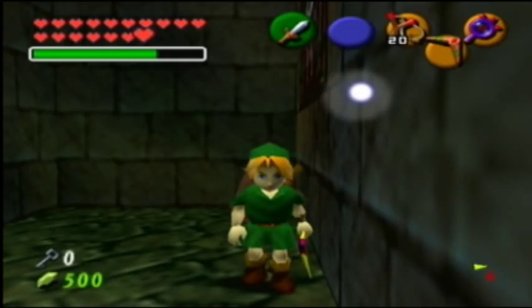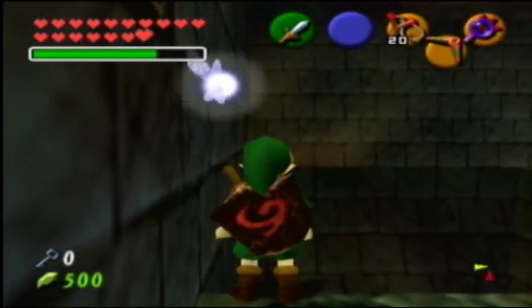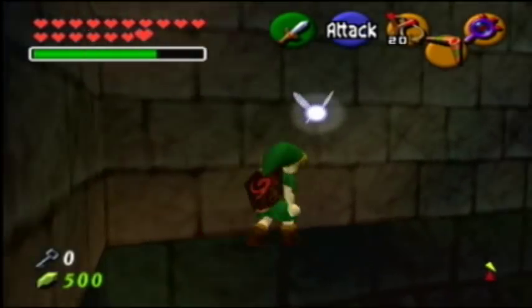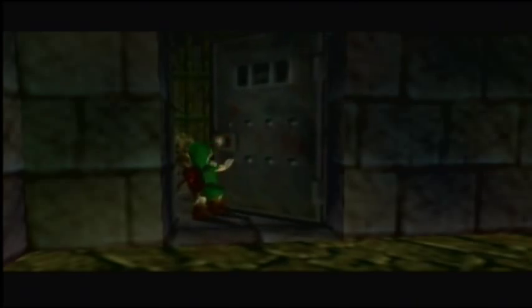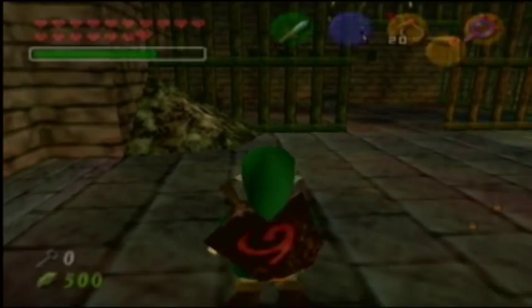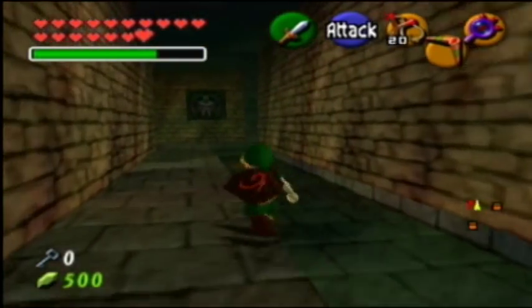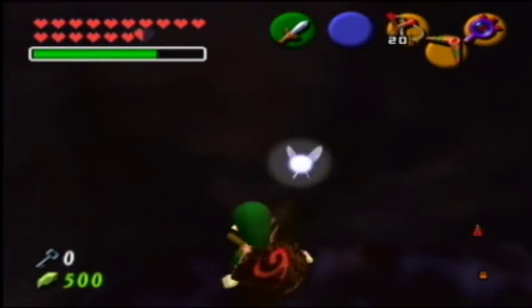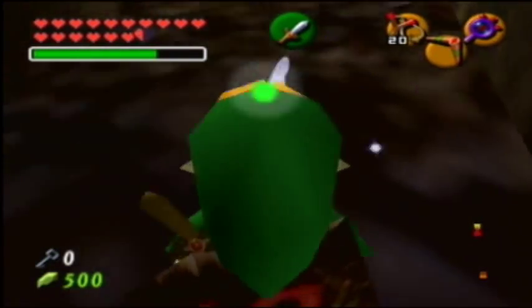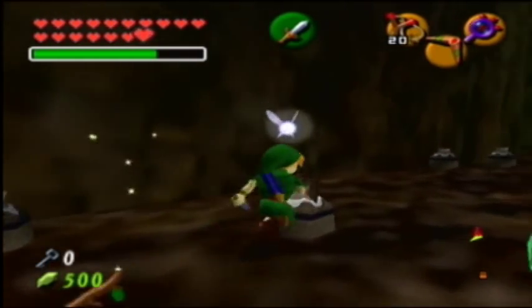And there's another skull token. Is that the last one in this dungeon? I don't think so, but you never know. Or maybe that's just because we don't have the dungeon map yet. Where is that thing? There's not really anywhere else to go now, is there? Well actually, yes, there is somewhere to go. And that somewhere to go is going to be the basement. And I got hit infinitely there by that freaking bubble. But whatever.